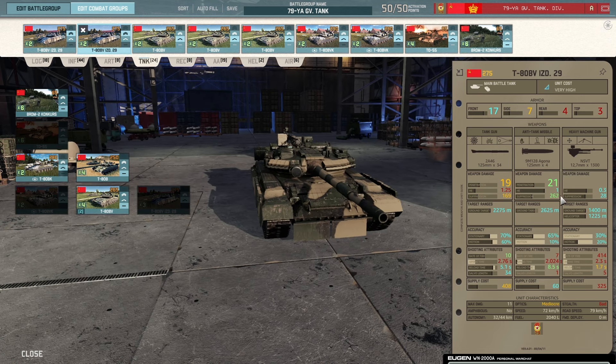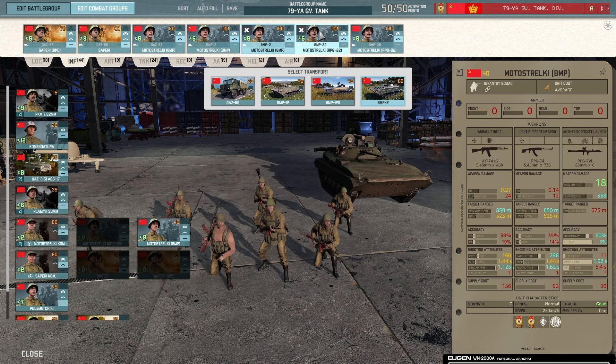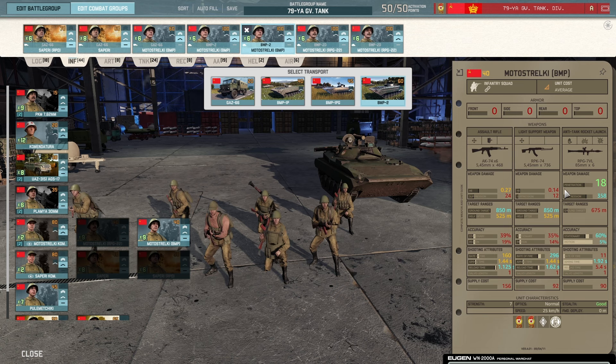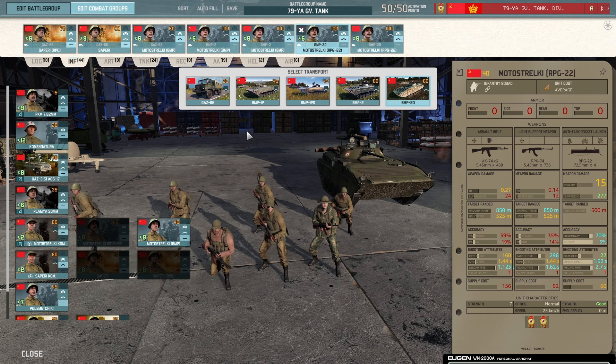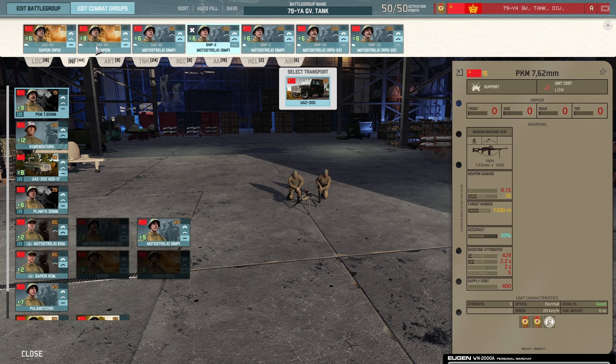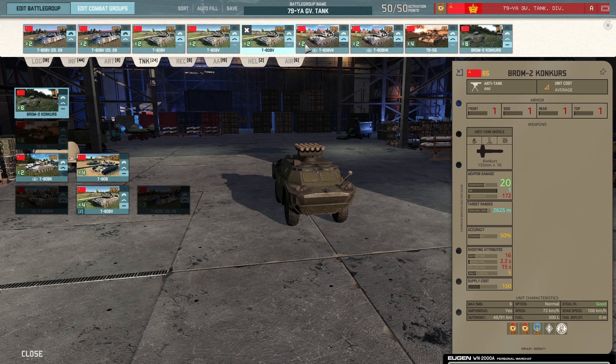The M1A1 will still mess you up big time at medium range, which is the majority of tank engagements. The T-80s do come double-vet with two availability, which is super nice. Bring one card of T-55s and some Conquerors as well. Artillery is standard PACT with Grads. Infantry is okay — the BMP-2D is a little superior with an 18 pen AT gun vs. the BMP-2's 15 pen. It's a good tank blob deck in general, and you can somewhat play an infantry style early on. Just be aware that going against 3rd Armored and their HAs is going to be very painful.